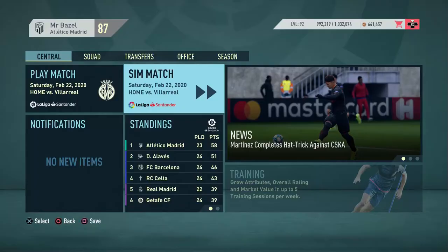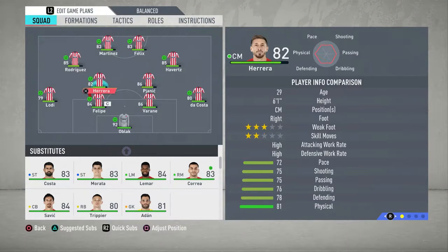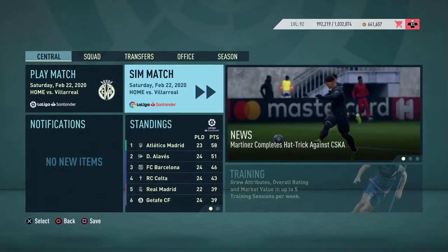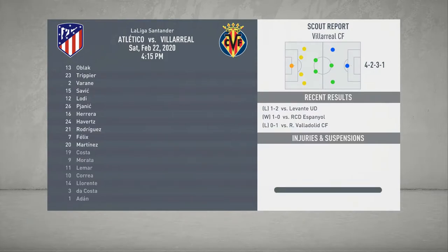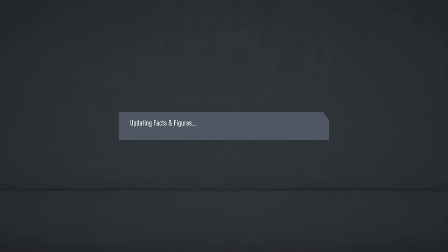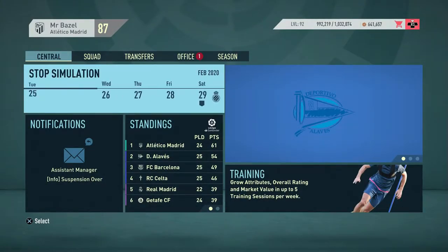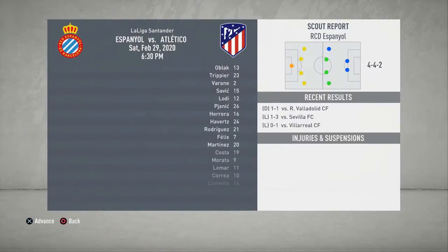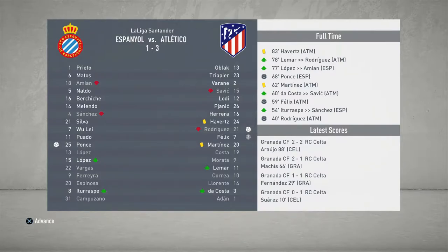Moving on into the next game of the episode - we've got a bit of a gap at the top of the table so I'm actually going to simulate this game against Villarreal. We do have a red card for Felipe so I need to bring in Lorrente. I'm going to start Trippier as well, taking out Danny De Costa. We simulate and we win 3-0 - Pianic, Herrera, and Martinez getting the goals. I'm also going to simulate the Espanol game because they're quite far down the table. We win 3-1, Draftfield getting two and James Rodriguez getting another goal.